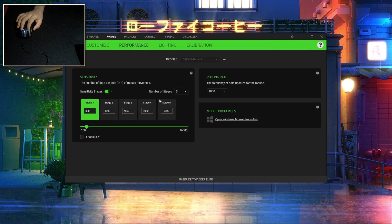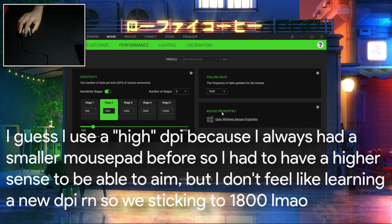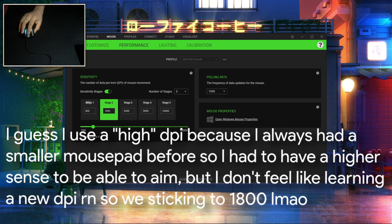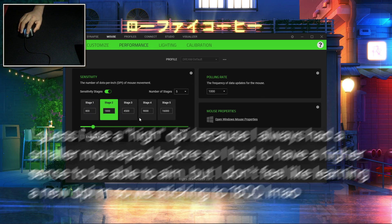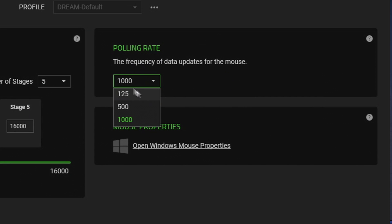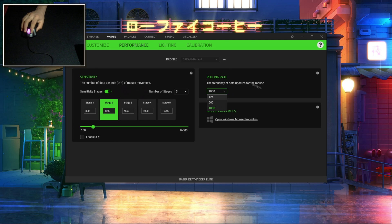Alright, so now for the right DPI settings. As much as sensitivity is personal and different for each person, there are still some DPIs that are just way too fast or way too slow. I would recommend sticking with a DPI range of 800 to 2,000. I personally use 1,800. Most people use 800 — I just use 1,800 and slow down my Minecraft sensitivity a little bit. One more thing: if you can, put your polling rate to 1,000 or the max it can be, since that's how quickly your mouse responds. You want it as high as possible.